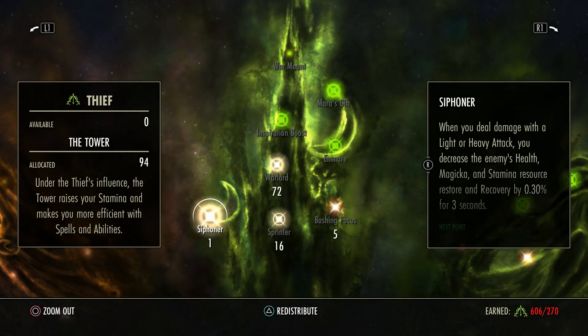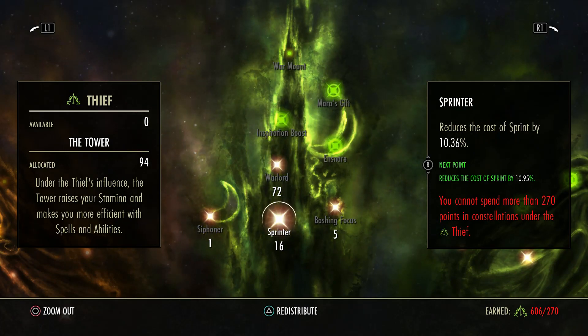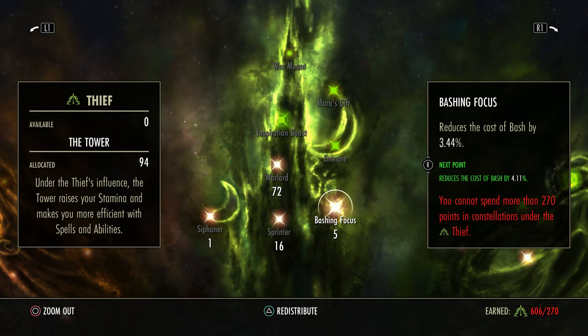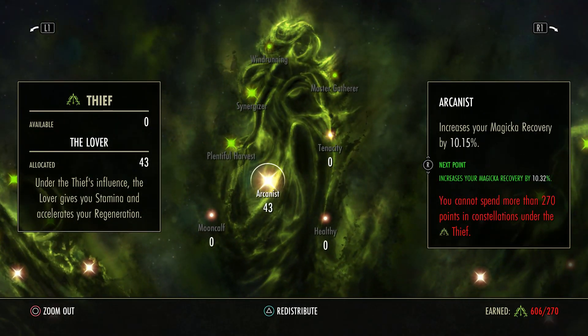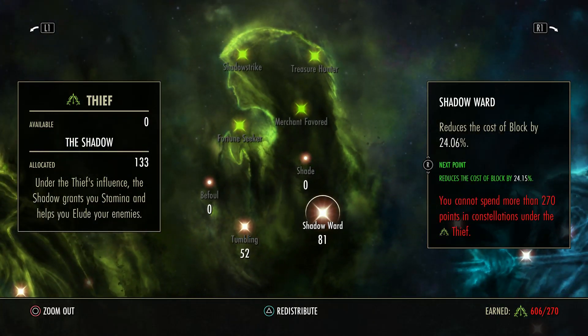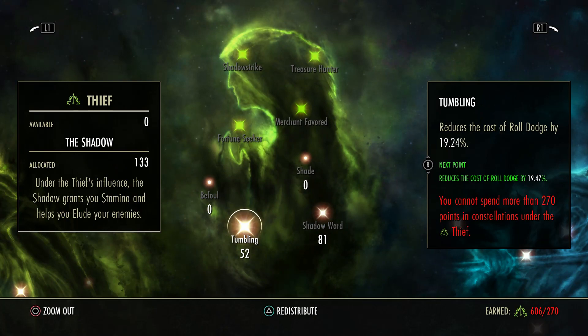Finishing with CP - I have 1 Siphoner, 16 Sprinter just for a little bonus, 72 Warlord since CC breaking is much cheaper, 5 Bashing Focus for extra points, and 43 Arcanist - regen is very low but I still put some points there. Shadow Ward is maxed out because we have a lot of sturdy, we're in heavy armor, so we can block as much as we want. Tumbling I don't roll a lot but when I do it's cheaper.